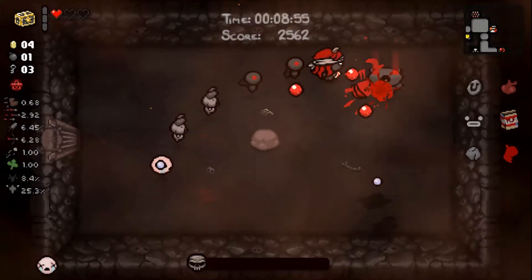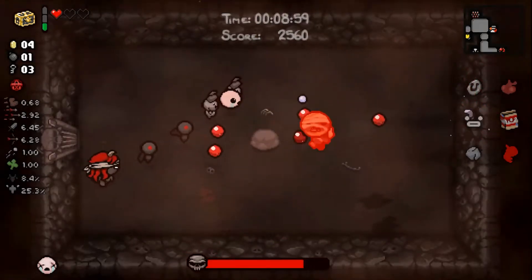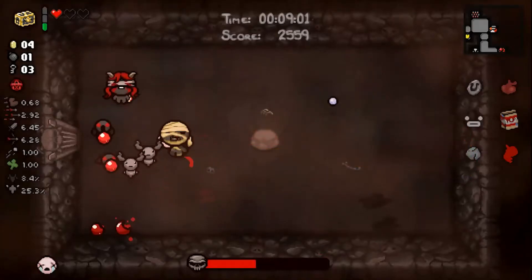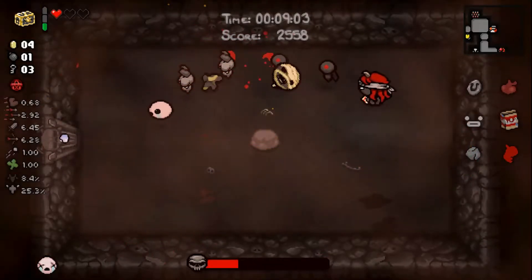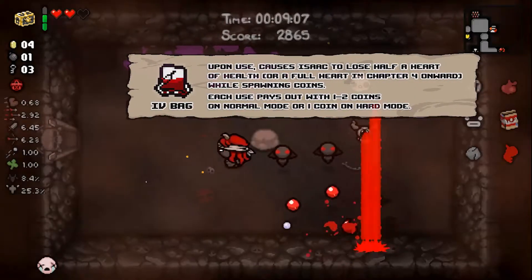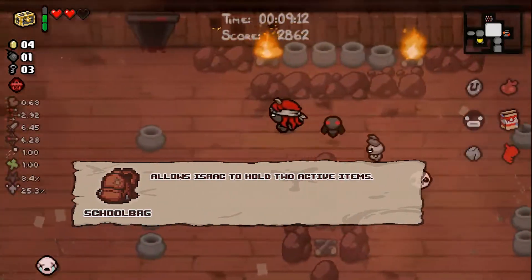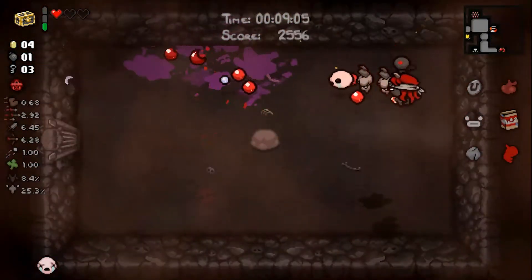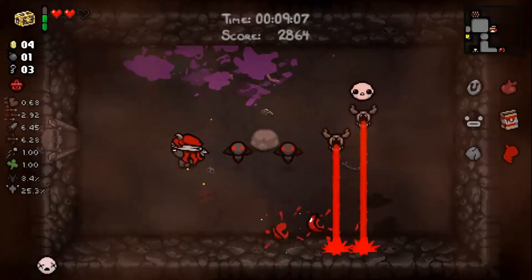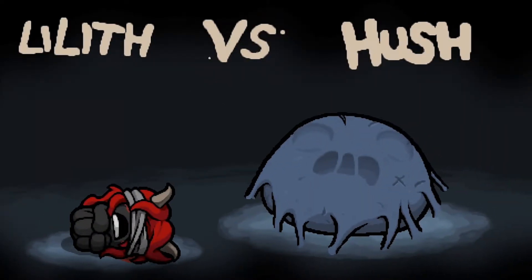You should avoid random spike traps on the ground as they count as one hit but take one full heart away. The spikes in the sacrifice room also take one full heart away, but if you can save up enough hearts to make them pay out, there's a good chance you get your health back or money to buy health from the shop. You can also use the IV bag, and if you find the item School Bag, consider adding the IV bag as your second active item. If you apply this strategy well, there's a decent chance you'll spawn the first familiar on the second or even first floor.